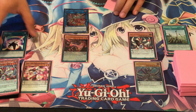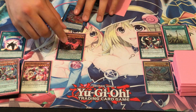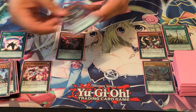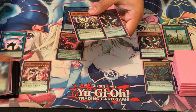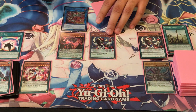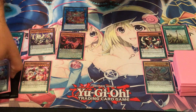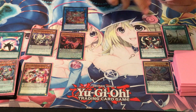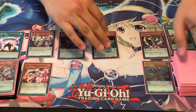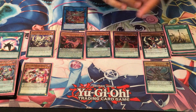Now we'll perform our Pendulum Summon. We're going to Pendulum Summon two monsters: one from the extra deck and one from the hand. Special Summon the Phantom Dragon, and then Special Summon the Harmonizing Magician — we'll put her in attack because we're going to get rid of her in just a moment. Then use her effect to Special Summon the Purple Poison from our deck, but its effects are negated. So now we've got a complete board.